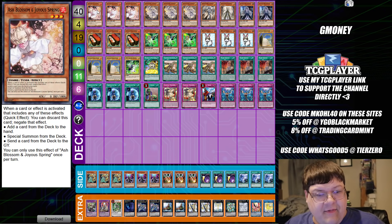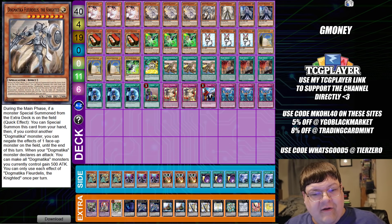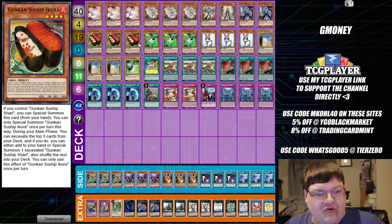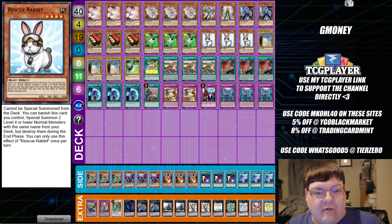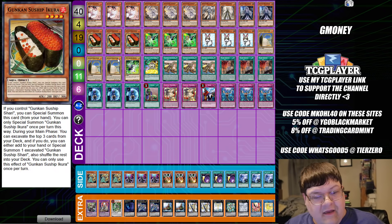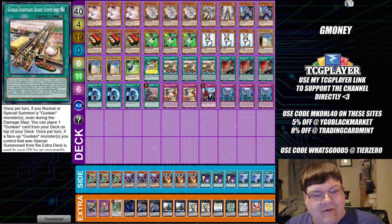We have triple copies of Ash Blossom and Joy Spring, triple copies of Demodica, Fleur de Lis or Ecclesia — one Fleur de Leas, one Maximus, two Ghost Bell, triple copies of the Gunkin Suiship Eruca, triple copies of Gamma, triple copies of Rescue Rabbit, triple copies of the Gunkin Suiship Sherry, one copy of Driver, one Double or Nothing, and triple copies of the Seaside Supper Spot.